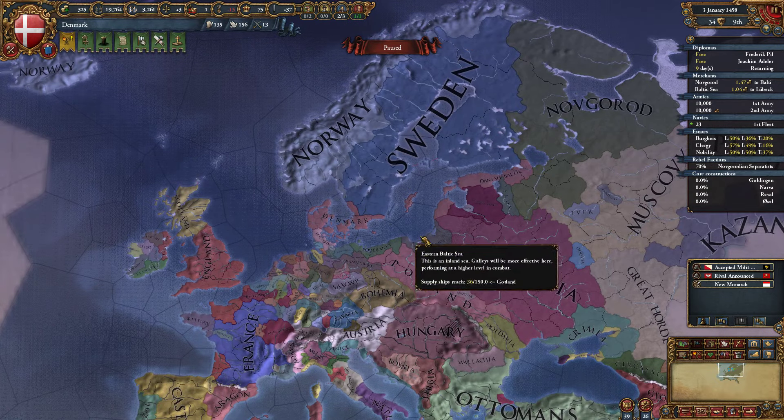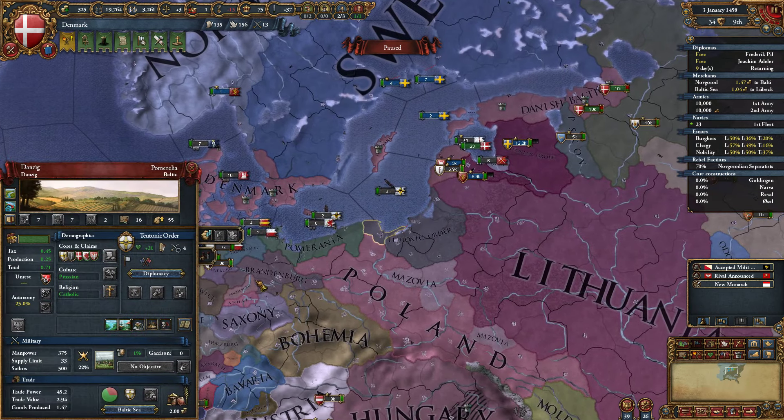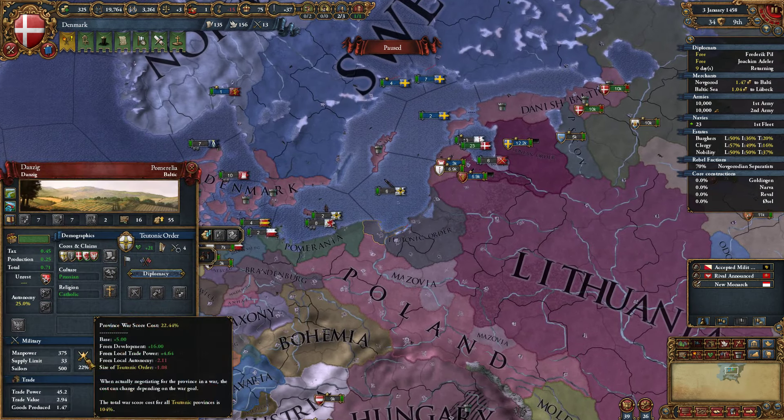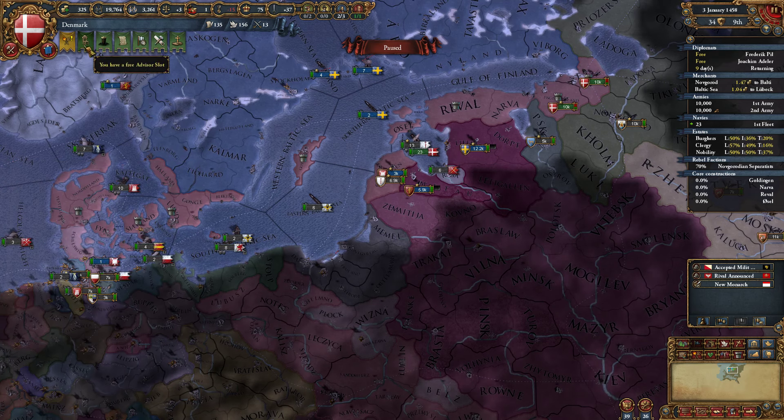We're kind of expanding into the Baltic right now. We've taken a lot of territory. We've kind of cut off the Livonians from the coast, sort of. We might attack the Teutons right now. I want to go for Danzig, but it's going to be incredibly expensive to take this territory, so I might have to give it a few years.